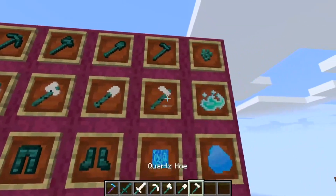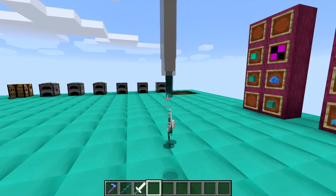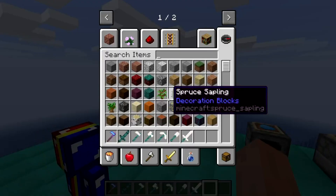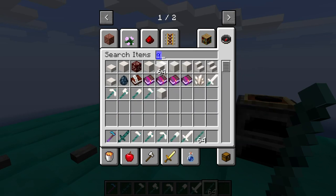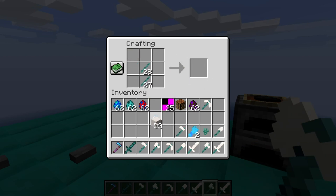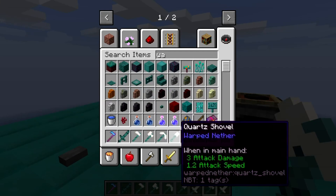You then have the quartz tools, which are warped sticks with a quartz texture on top. I don't like the sword texture just yet — adjustments will still be coming to that. How you craft these is with warped sticks and quartz blocks. It's exactly like how you craft every other tool in the game, just with these two items.